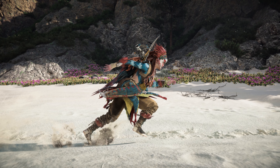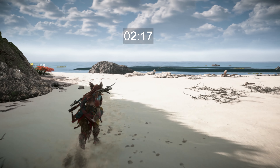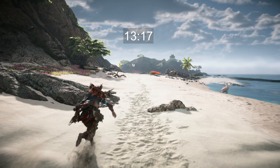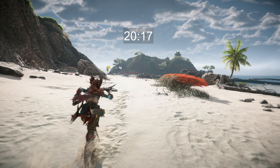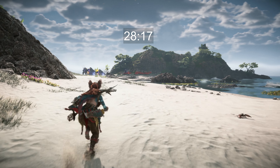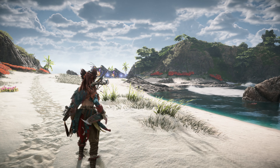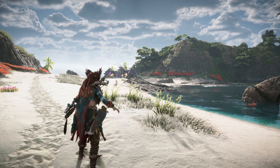As a bonus, let's see how fast Aloy can run. 3, 2, 1, GO! Aloy crosses the finish line in 34 seconds, meaning she can run at just over 13 miles per hour. For reference, the fastest runner alive, Usain Bolt, can run at 27.5 miles per hour.